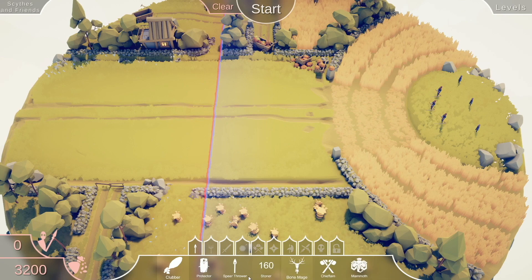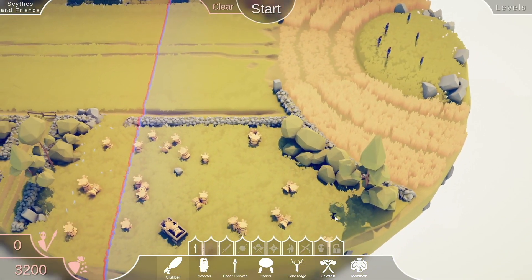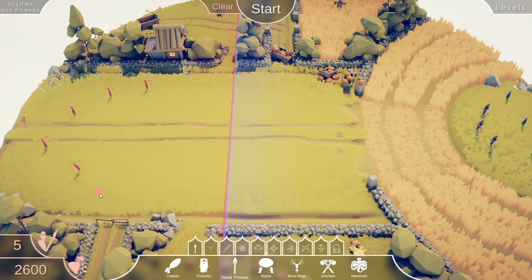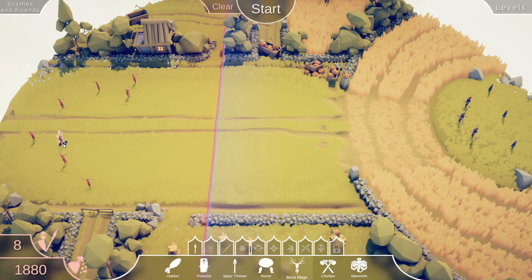Come on, 3200 points against that? I suspect a trap. They must have dudes lurking in the tall grass. I can't see them though. I'll try to fight what I can't see, I suppose. I'll put down some spear throwers to match what I can see, and maybe I'll channel the bone mage to spice things up too.